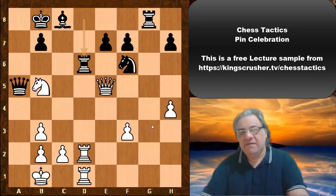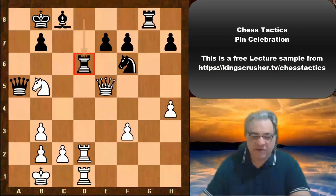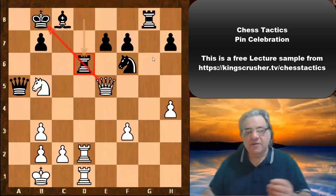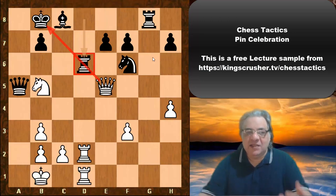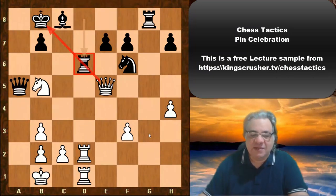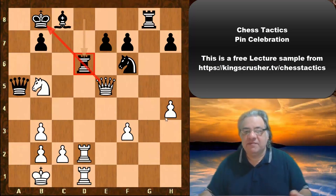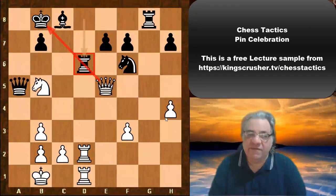The pin gives you a kind of license to go in a little bit more slow motion. You've absolutely pinned the Rook here in this example, and it gives you this slow motion effect. You can do moves which take care of issues, and it's the same if you drag the opponent's King down. Sometimes there are quiet moves you can play — it doesn't always have to be flash bang wallop type moves. Once there's a pin, you get a little bit more time and leisure to exploit the situation.